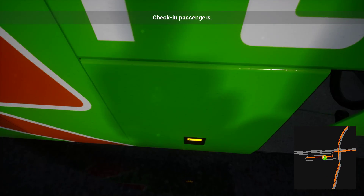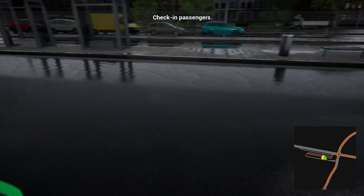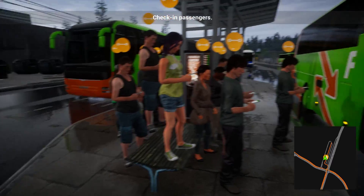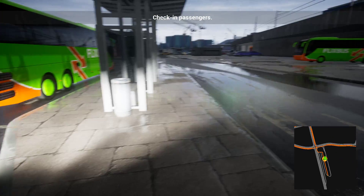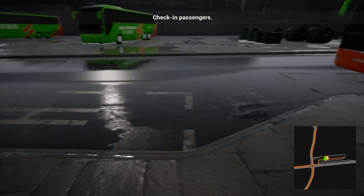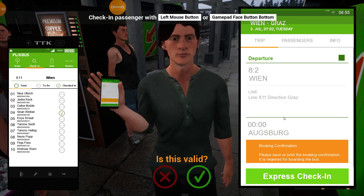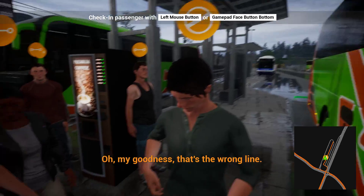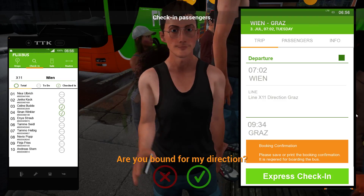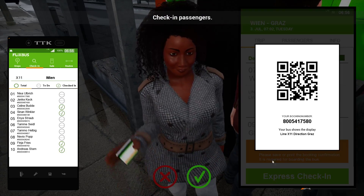If this is your first time watching this game — it's called Fernbus Simulator. The object of the game is to transport people across cities. It's not like Bus Simulator 18 where you have a city bus — here you have a coach and you travel across Europe, well right now Germany, Switzerland, and Austria. You travel the people from one city to another. You only have like one stop per city, so you do this kind of thing where you check them in, make sure that they are part of the entourage.